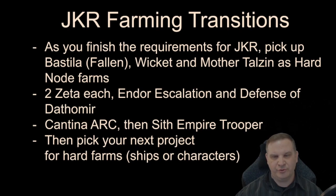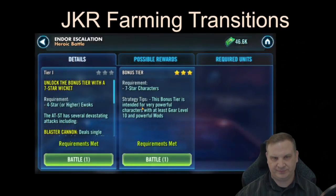In the Cantina, we're going to work on Arc Trooper and then Sith Empire Trooper as energy allows. Sith Empire Trooper doesn't fit directly into the build, but he'll support our Sith team and make it better. For anyone who doesn't believe the Challenge Tier unlock works that way: here's an example of the Endor Escalation battle with Tier 1 at zero stars, never completed, requirements not met — and the bonus tier at three stars, requirements met, good to go. You truly don't have to complete Tier 1 to unlock the bonus tier.